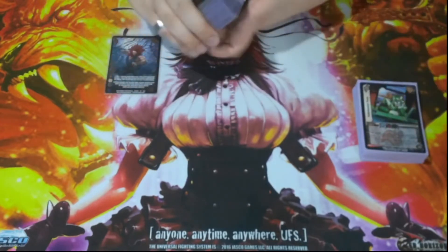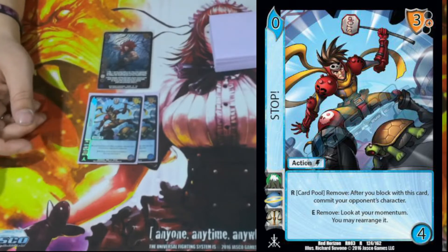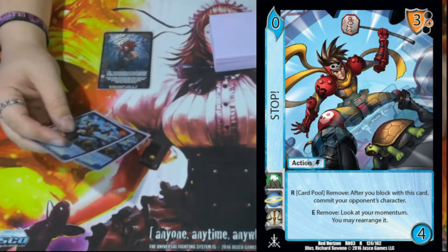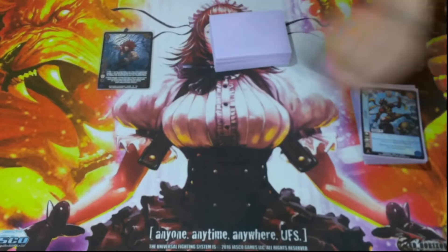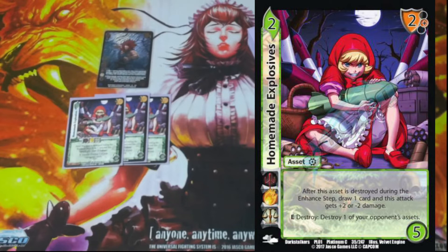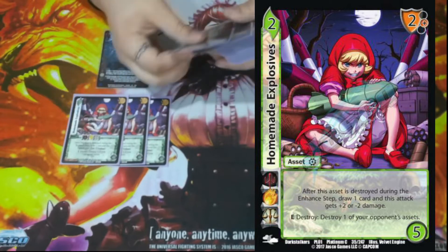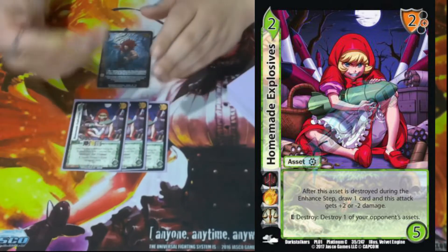We have two Stop. Stop is a 0/4/3 mid block. You'll never care about the difficulty — you mainly play it for the Respond Card Pool Remove: after you block this card, commit your opponent's character. This basically slows down our opponent and gives us more time to kill them. We also have three Homemade Explosives, a 2/5 of the 2 mid block. It has a stack that says after it's destroyed during the enhance step, draw a card and this attack gets plus two or minus two damage. Then Enhance: destroy one of our opponent's assets. There are a lot of strong assets that have come out recently, so this lets us get rid of those cards and pump damage or draw cards when needed.